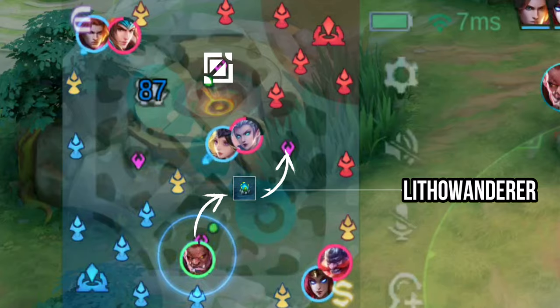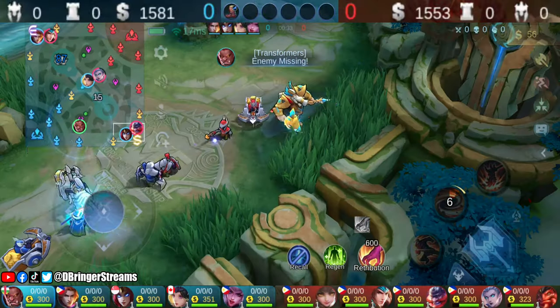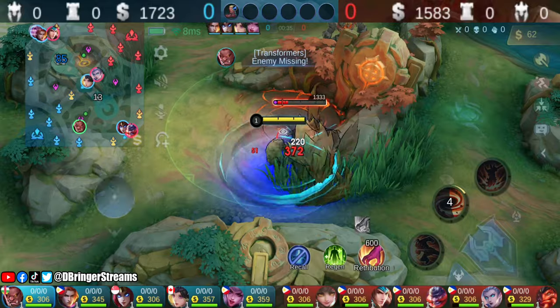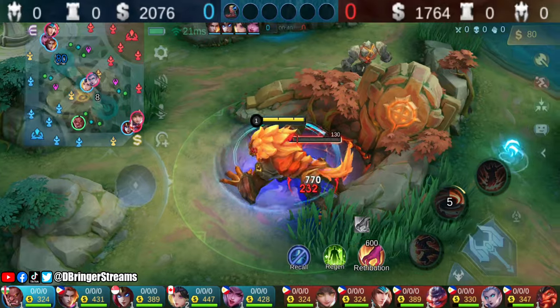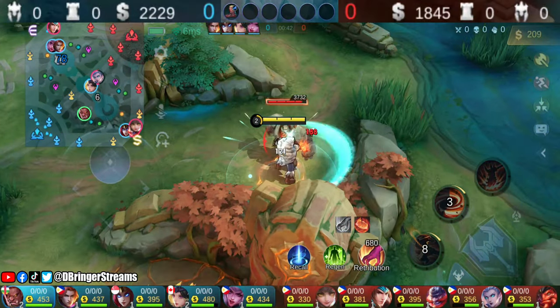When playing as Bomund, try to be as aggressive as possible. After all, it's the early game where he shines the most. Bomund is the type of hero where early pressure is a necessity. Don't let the game drag down.